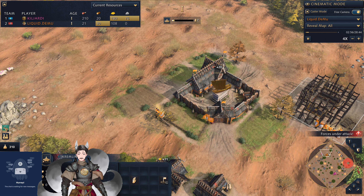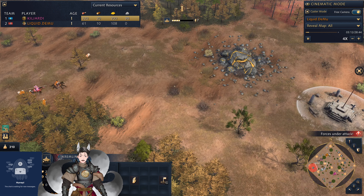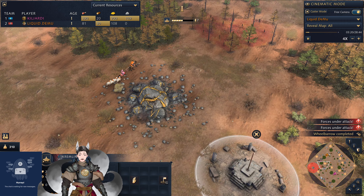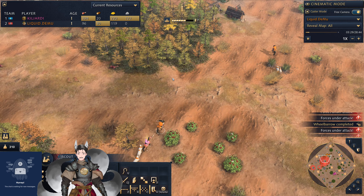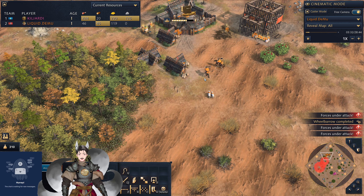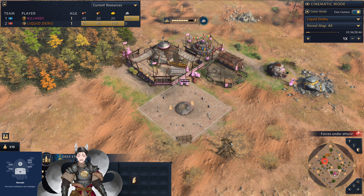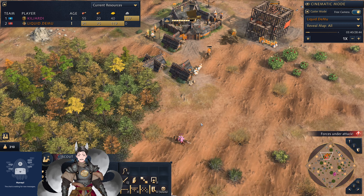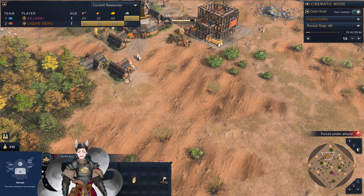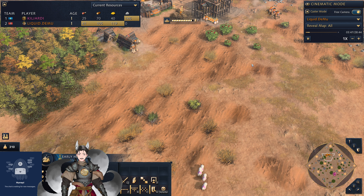Now I've got the Kremlin being pulled out by Orange. Early horsemen are in the field trying to overrun the scouts. We got the Scouts being forced back, and now the Deer Stone is being deployed in the field. The Kremlin will be very useful for the early horsemen.